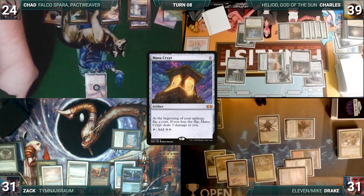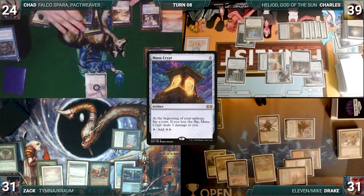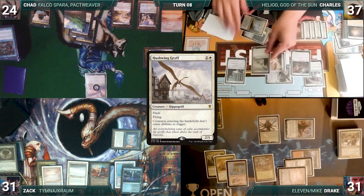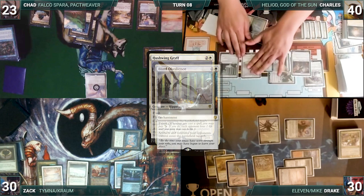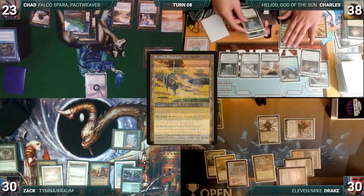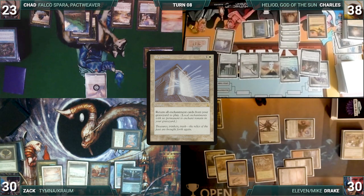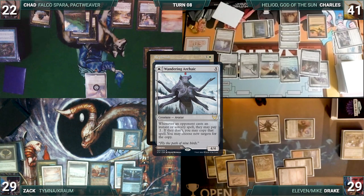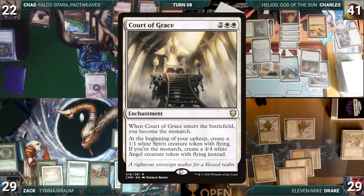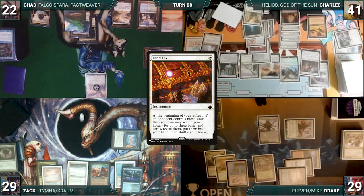Chad draws, decides to copy Zack, and recasts his own Mana Crypt. He passes. At the end of Chad's turn, Charles taps his Ancient Tomb to help activate Nykthos, adding 6 white. He flashes in Hushwing Gryff, extorting it through Blind Obedience. The turn moves to Charles. Charles draws and plays a Serra Sanctum. He taps his Ancient Tomb to help activate Nykthos, adding 7 white. He casts Replenish, extorting it. Archaic triggers and Charles pays. Replenish resolves and Charles returns Sphere of Safety, Court of Grace, Aura of Silence, the Restoration of Iganjo, and Land Tax all to the battlefield.